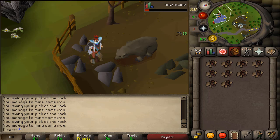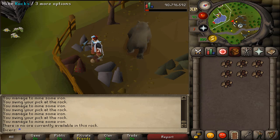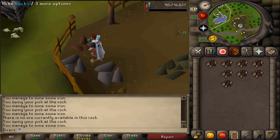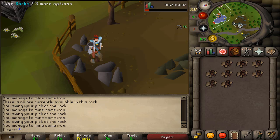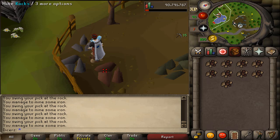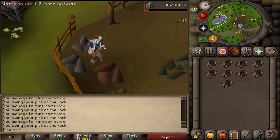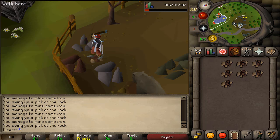I ended up getting around 52k to 53k XP per hour. Comparing it to the average method — in this case the Motherlode Mine — it's around 20k XP more per hour. Mining granite in the same way is more XP per hour after level 80; before level 80, it's about the same. Doing iron ore is less hassle because you don't need to worry about water skins or keeping yourself hydrated. With tick manipulation you can do 3-tick granite mining and get around 100k XP per hour.